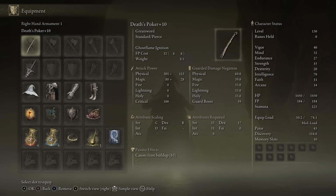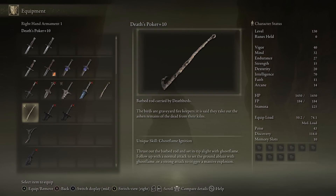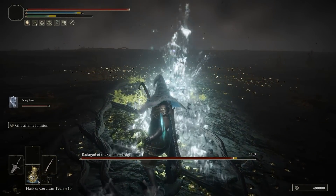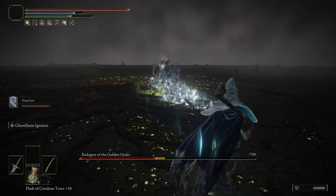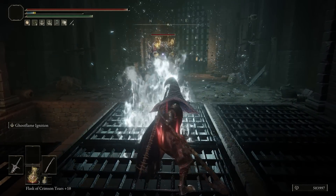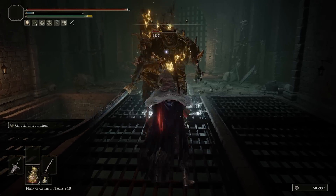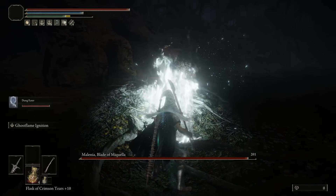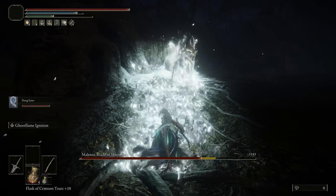The Death Poker is the main weapon we're going to be using most of the time. You can set this up in a number of very interesting ways. With the light attack you can create a trail of ghost flame damage that travels really far away, deals extremely high damage on that path, and also creates a ton of frostbite build-up to the point that almost anything will die within seconds. Each tick deals about 1,200 damage, so that can quickly stack up in just a matter of seconds.